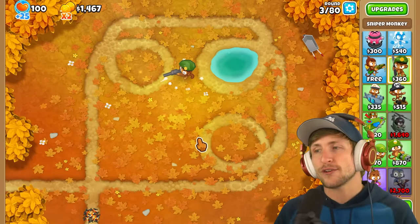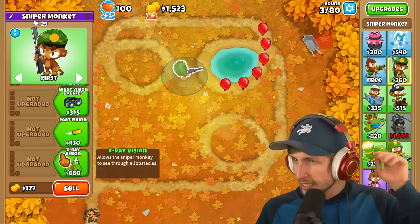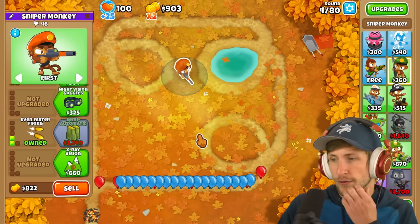I'm a fan of the Sniper Monkeys. They're fun to use, they're just nice. The global range, little bit slow to start. And we can immediately go for X-ray vision, which allows the Sniper Monkey to see through all obstacles. Okay, that didn't really matter. I think we just go faster firing for now.